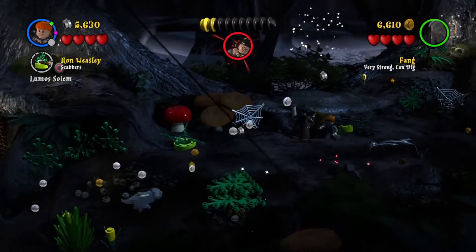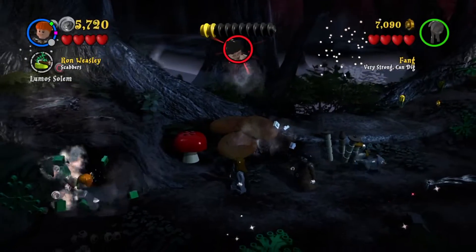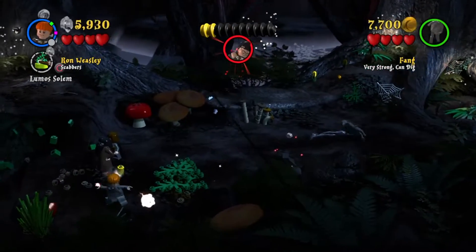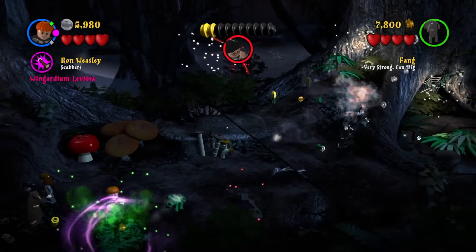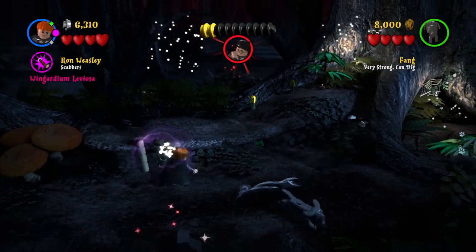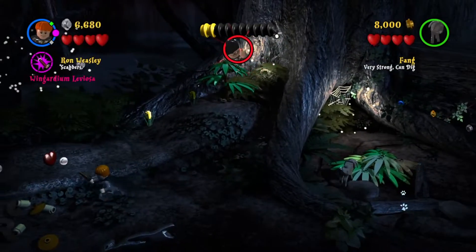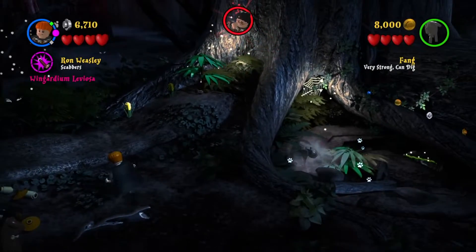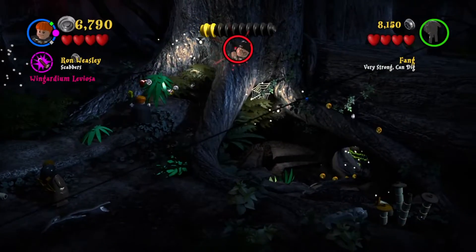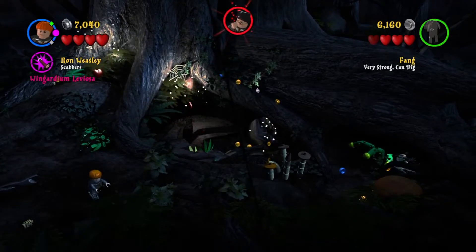Now we're just going to continue gaining money because that's all we're really capable of doing here. We make our way to the True Wizard status and continue the story to go save Harry Potter, who is in danger. It's very important to get as many coins as you can because you'll really need them later on in the story to get the multiplier red bricks, which let you earn a lot more money much faster.